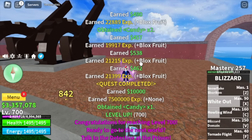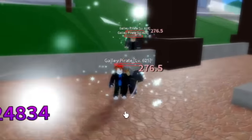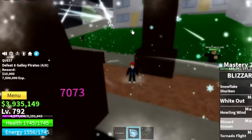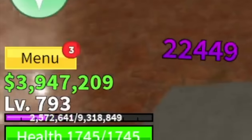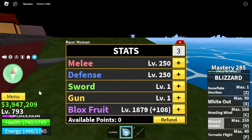I want you to focus on the V skill — the Blizzard Domain. It's really strong. Just one V skill is enough to burst these Galley Pirates. Take note: we're going to grind here until you reach level 793. We've skipped lots of quests, but believe me, this is the fastest way to grind. Stat check: Melee Defense 250, Blocks Force 1879. After that, we are ready to head to the second sea. Congratulations!